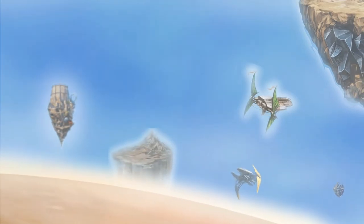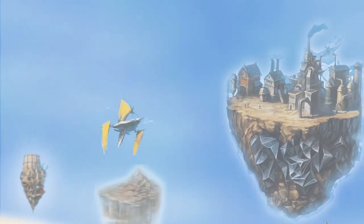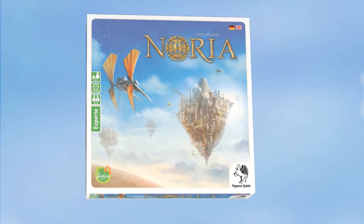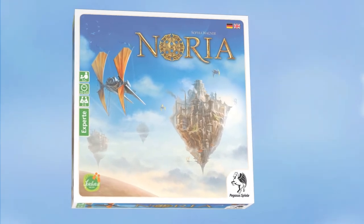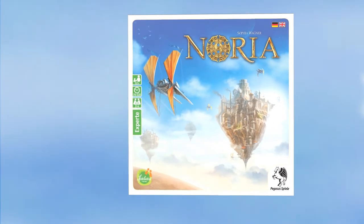Discover flying islands, buy ships, and build factories. Invest in prestigious projects and secure their success by passing on secret knowledge to the politicians. For even above the clouds, there is still room for improvement. In this video, we will explain the setup and flow of a basic game of Noria using a four-player game as an example.